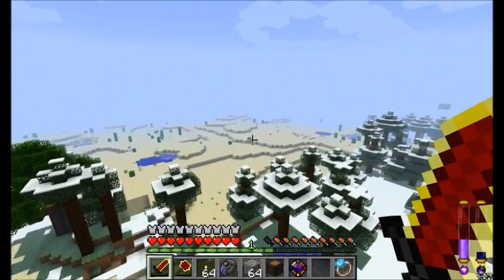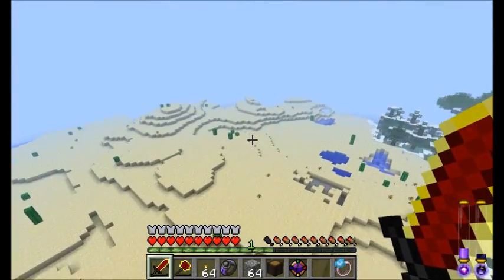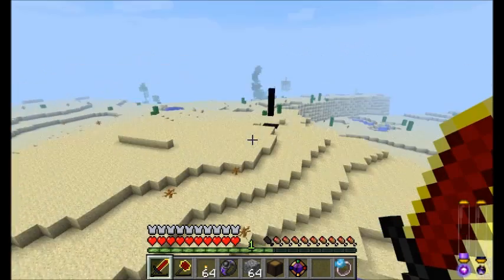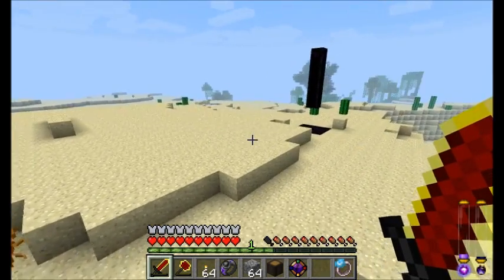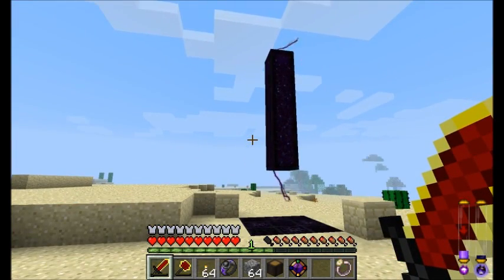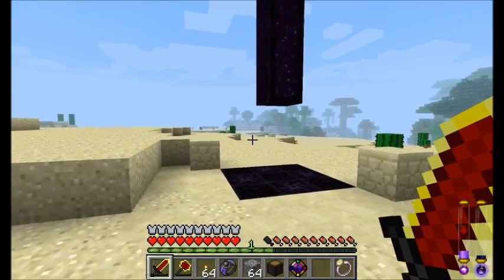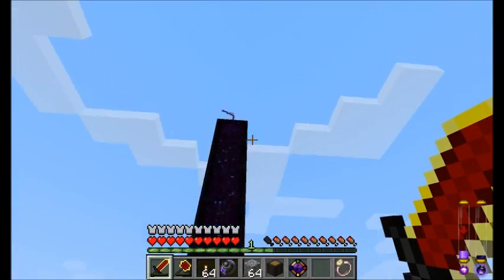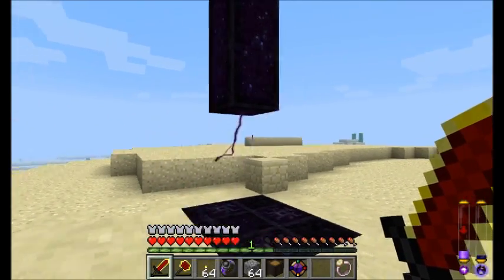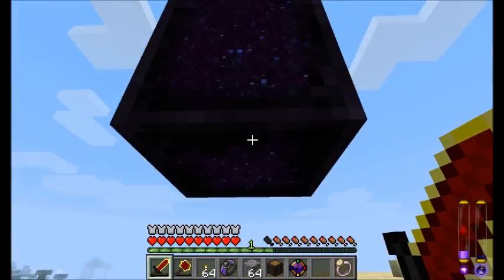Let's go check out one more cool thing that happens when you have Thaumcraft installed. This is something I found a little bit ago - an obelisk! This guy is cool. I'm not going to go into what they are - it's pretty much a secret and you have to figure it out for yourself. But there's definitely something cool about these things, and I think it has to do with those Eldritch runes I mentioned earlier. Very cool-looking effects on these guys.